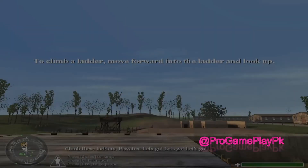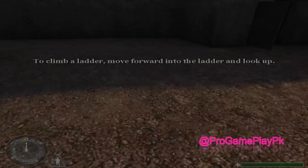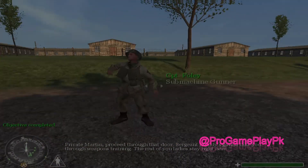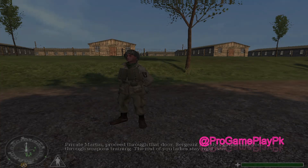Climb these ladders, Private! Let's go! Let's go! Let's go! Private Martin, proceed through that door. Sergeant Moody's gonna take you through weapons training. The rest of you ladies, stay right here.